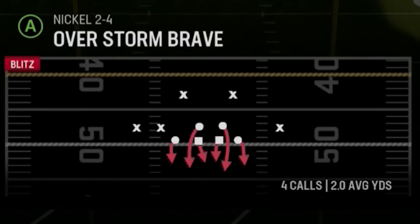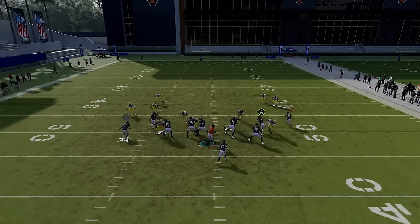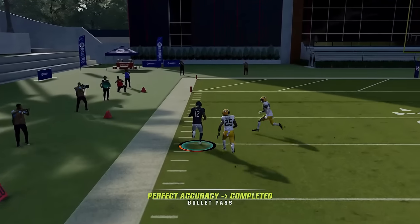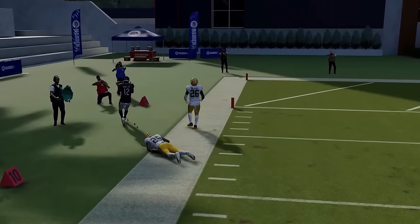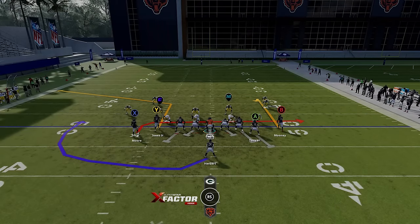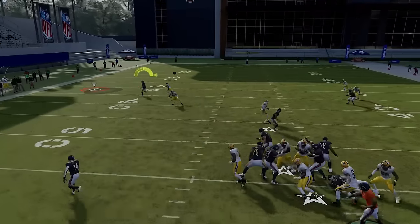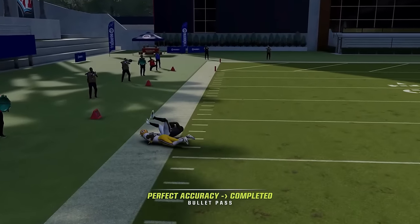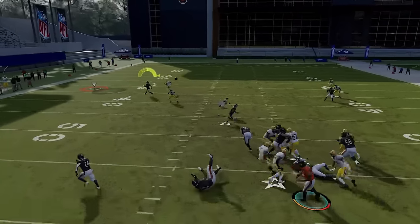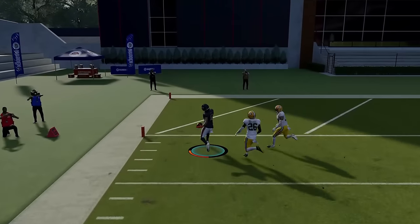This also works against man zero. This play has a really good quick-hitting route to the wide side if you just want to work the Y receiver. Typically, if he's matched up against a safety, he should get wide open for a very easy catch-and-run one-play touchdown. The guy that got me was the running back's coverage, so you can change that up and block the tight end, or block the running back, which is really what gets that open.